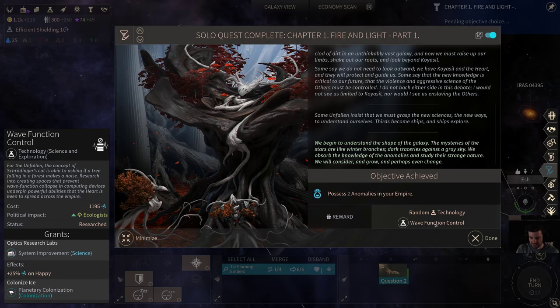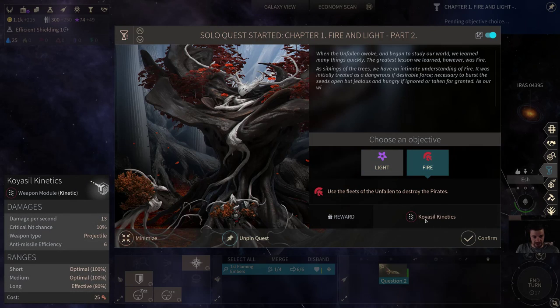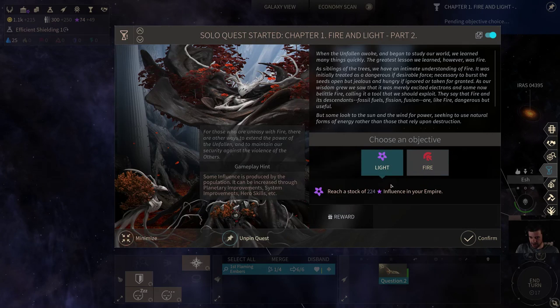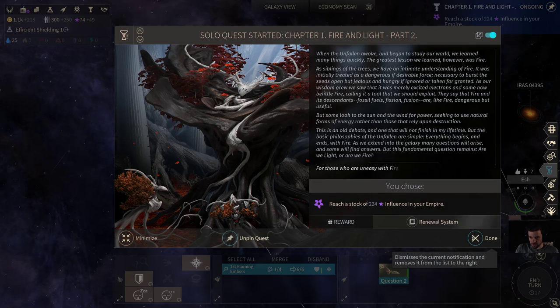Now we choose light or fire: special kinetic weapons or Renewal System, which gives 7 influence per command point. I think the Renewal System is completely worthless, and special kinetics with critical hit chance is moderately good. But I don't want to spawn random pirates around my empire — this kinetics tech is so easy to get anyway, so I'm going to take it and keep moving the quest forward rather than worrying about fighting.